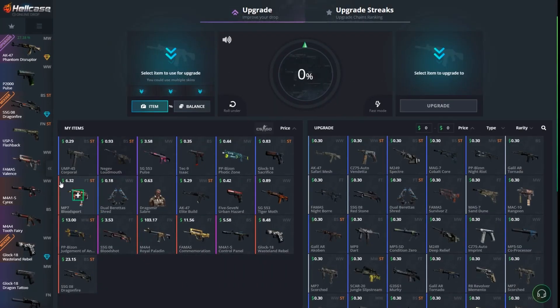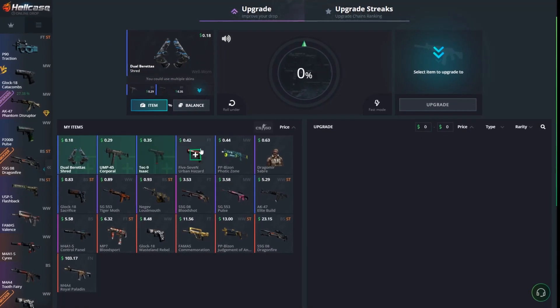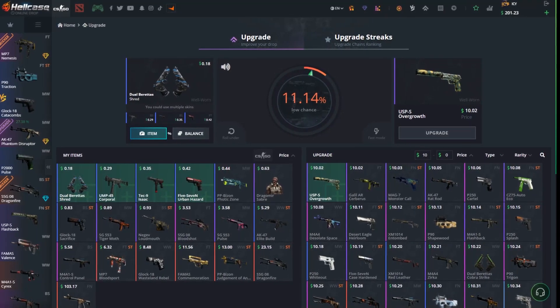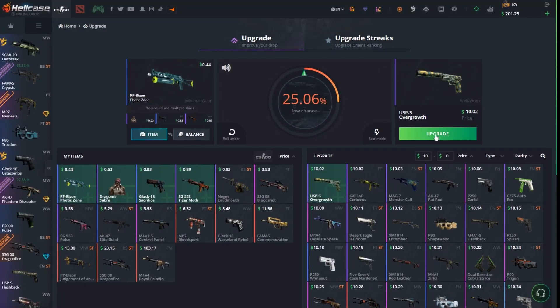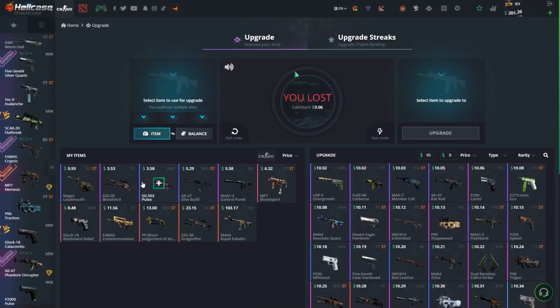Okay, let's go to the upgrade and let's try to make the money back. We're starting with the cheapest skins — with these four, going for $10. $11, okay. We nearly got it. We're taking this one this time. $10 again. Are we going to get it? No, that was close.